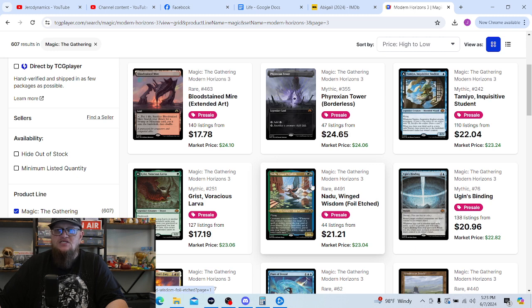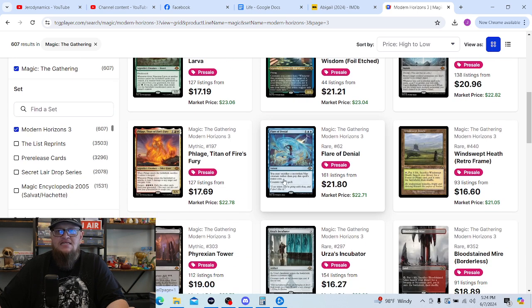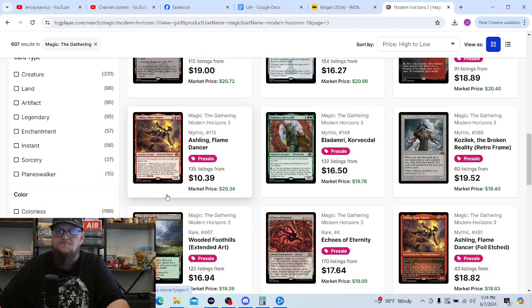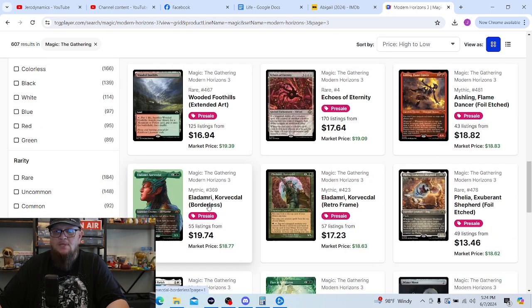Tamiyo, Grist, Naru — and this is actually the version of Naru I'd like; I'm not a huge fan of the profile cards, though there are a couple of exceptions. The foil-etched version of Naru would be cool to pull but not at the top of my list. Ugin's Binding again — I want the previous version but I'd be super happy pulling this one too. The Flares again. Urs's Incubator — no desire to pull one. Ashling and Echoes of Eternity — I wouldn't mind pulling one; I will eventually build the colorless Eldrazi deck but that's not my focus right now.